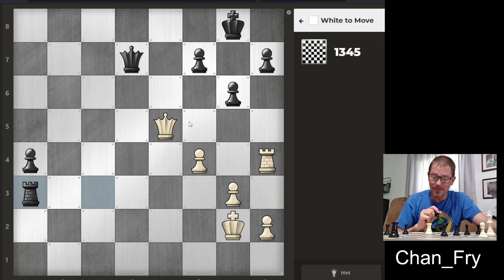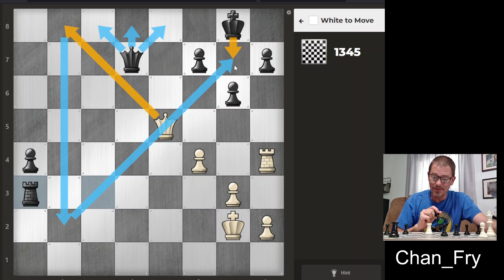Here I have a safe check which cannot be safely blocked by the queen. It would force this king up here — that would be the only sensible move for the opponent. And then I think that's it, because then I would have a follow-up check here that wins this rook.